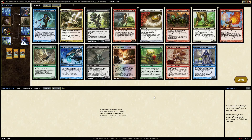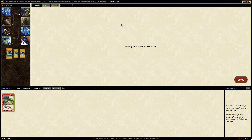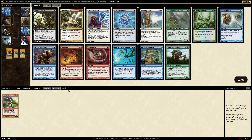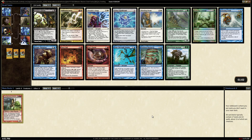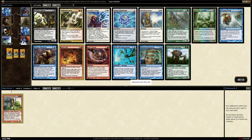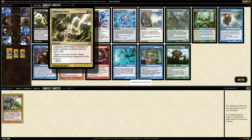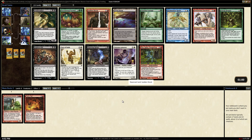Our card is Thundercloud Shaman. We'll probably get Torrent of Stone or Lava Spike back. Thundercloud Shaman is great - he's almost like a board wipe in the right situation. Two back-to-back Lightning Helixes and we get a Fiery Fall. Double back-to-back Helix - it's almost red, half the spell is not quite. Lava Spike looks good, and Sudden Shock is excellent too.